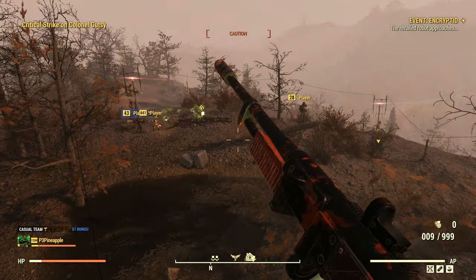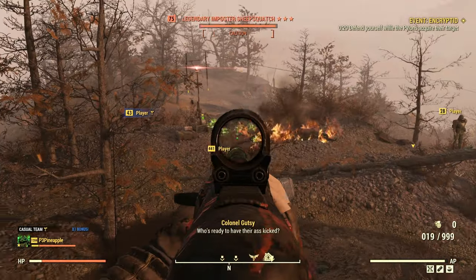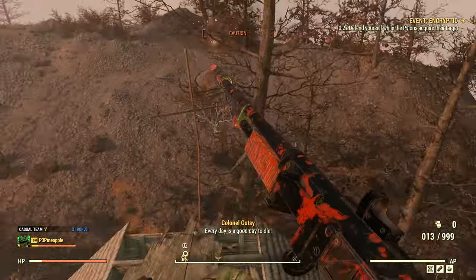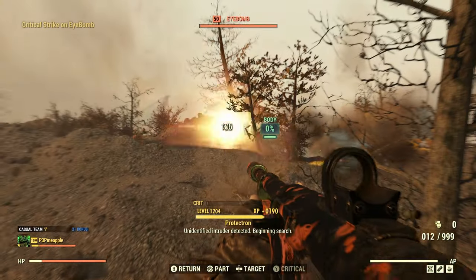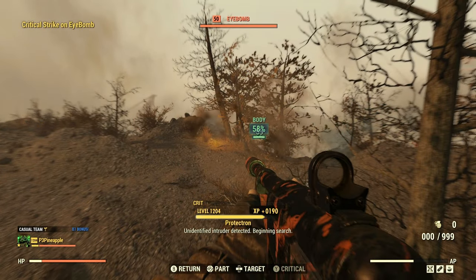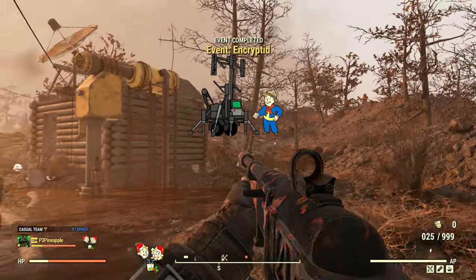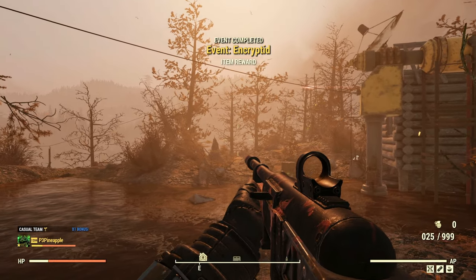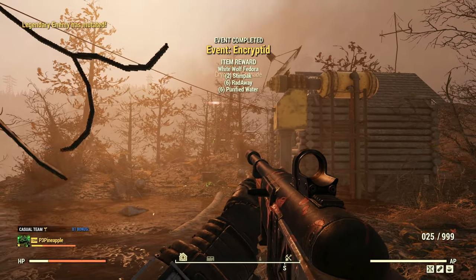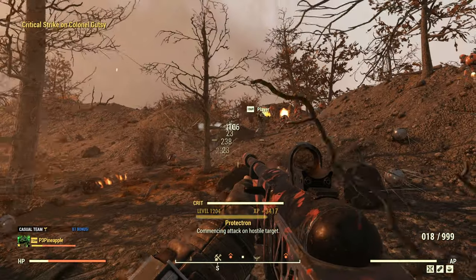You're probably wondering: why do I need to do all this? I have the Fixer already, am I not done? Well, in order to actually have a chance at getting the Fixer plan — and yes, I did say have a chance — you will need to complete the Encrypted event. Upon completion, you have a chance of being rewarded with the Fixer plan, or being rewarded with various Impostor Sheepsquatch-themed rewards. So it's not an absolute guarantee that you'll get the plan on your first attempt.